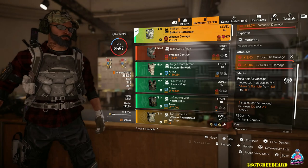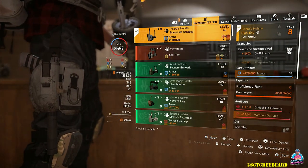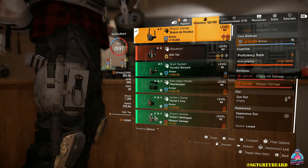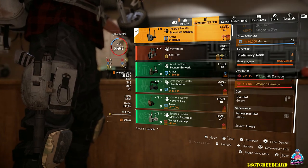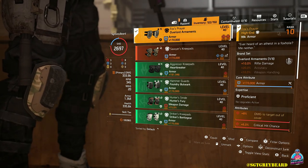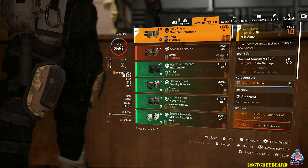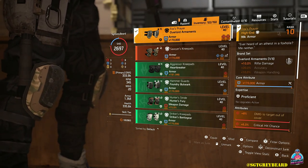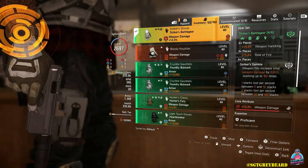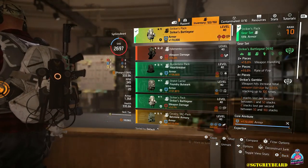For the holster I'm running Pecaro's because it has that 15% weapon damage bonus attribute. At the time of recording, we can only re-roll the core attribute to either armor or skill tier — hopefully they'll add the option to roll it to weapon damage soon. Next, Fox's Prayer knee pads — all about that 8% damage to targets out of cover. I'm re-rolling that core attribute to armor for a little more survivability. On all of these pieces I'm trying to stack crit hit chance and crit hit damage everywhere I can.